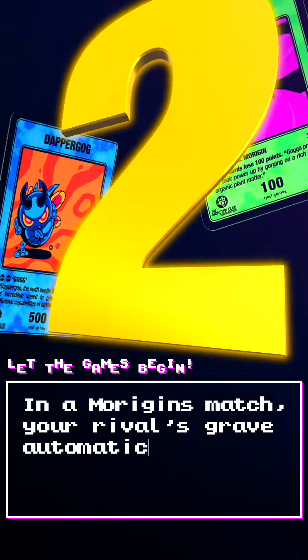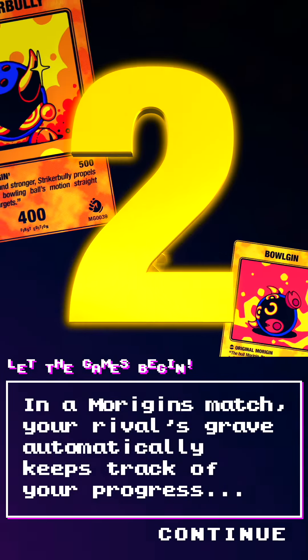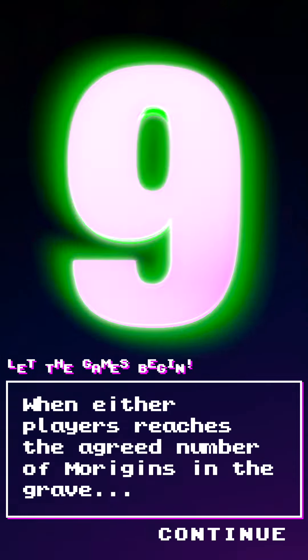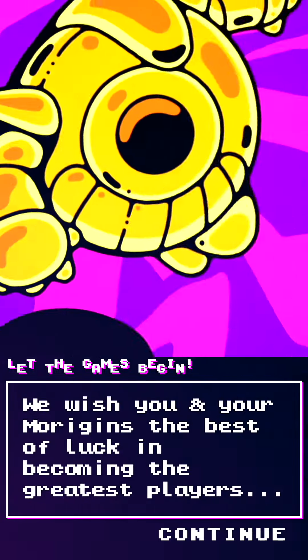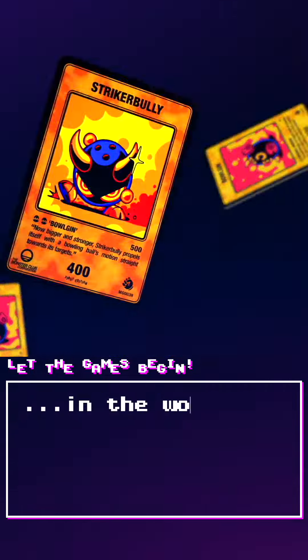In a Morrigins match, your rival's grave automatically keeps track of your progress, and vice versa. When either player reaches the agreed number of Morrigins in the grave, that player wins. We wish you and your Morrigins the best of luck in becoming the greatest players in the world. Let the games begin!